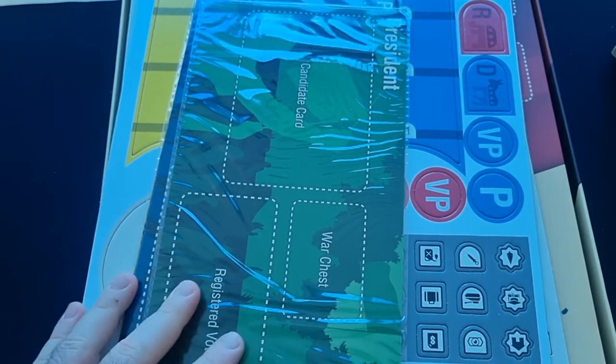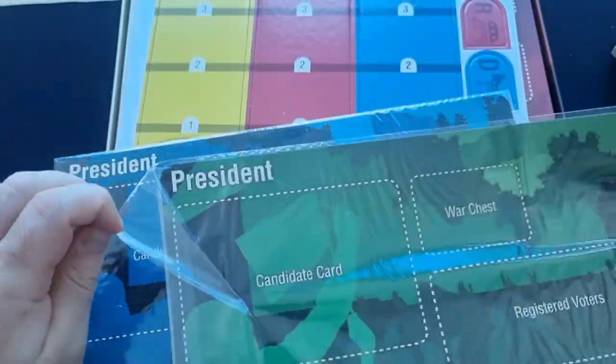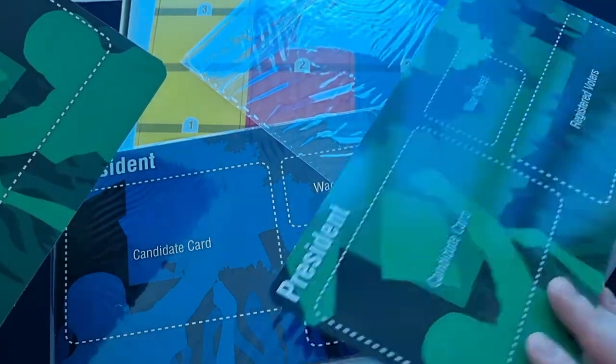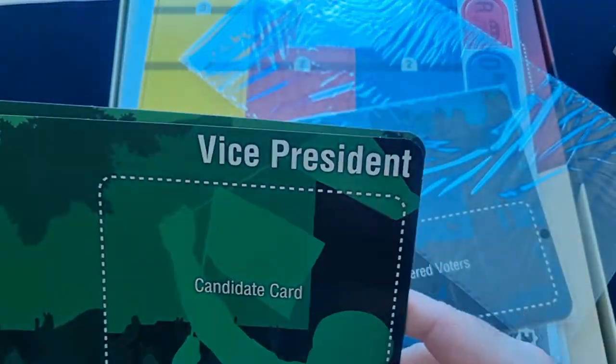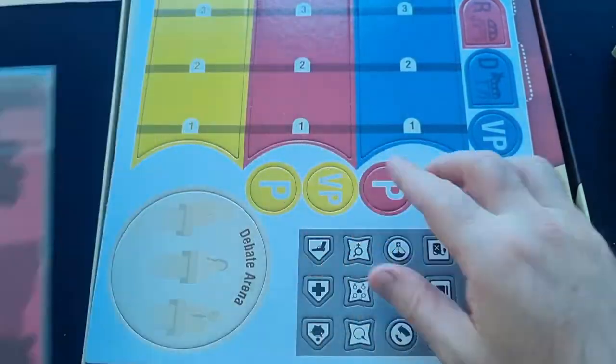We've got player boards here — a president one and a vice president one, with all the colors together. Some pretty thick stock here. Both sides feature the president. The vice president only gets the candidate card — he doesn't get the war chest or anything. So if you were playing two people on the same team, that's presumably the same for all of these.